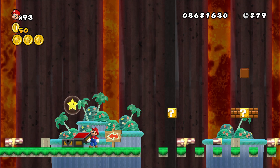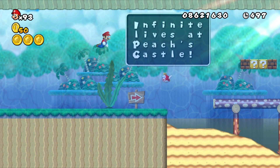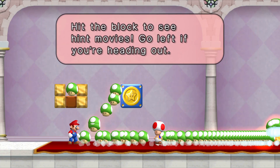When you collect a chest, it automatically ends the level like collecting a flagpole, so I felt like that was a bit neater. Now you may have noticed at the start of the level it said infinite lives at Peach's Castle. And that's not a lie — if you go to Peach's Castle, there's plenty of lives to pick from.